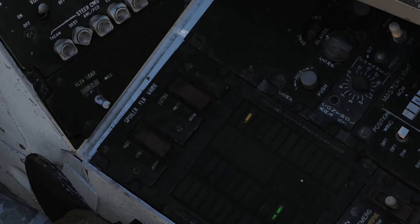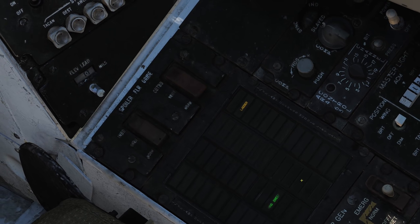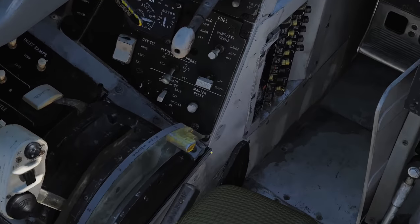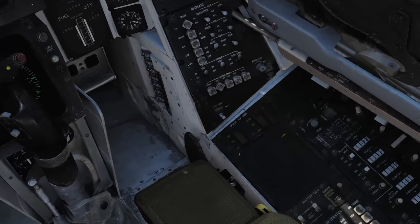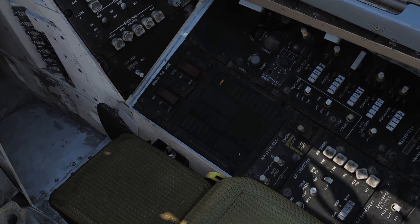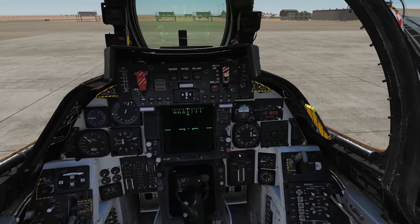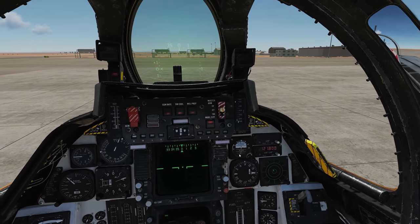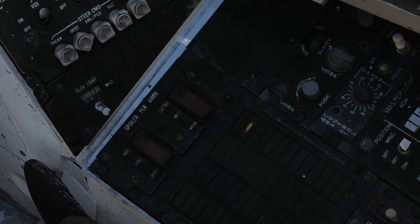Now, you can see on the enunciator panel that the wing sweep and ladder lights are still illuminated. To turn off wing sweep, we need to press the master reset button in front of the emergency wing sweep lever. And for the ladder light, we need to disconnect ground air supply by pressing backslash, F8, F5, and F2. Chief, disconnect ground air supply. Then just confirm that the light goes out.